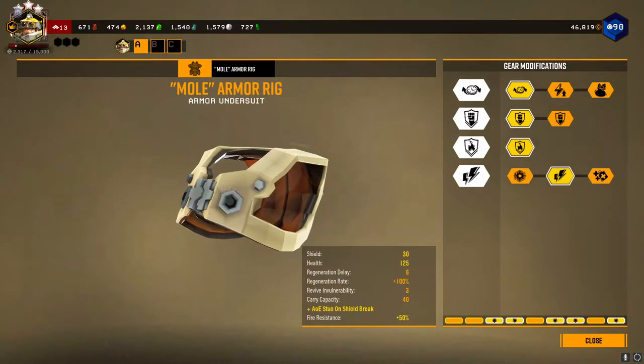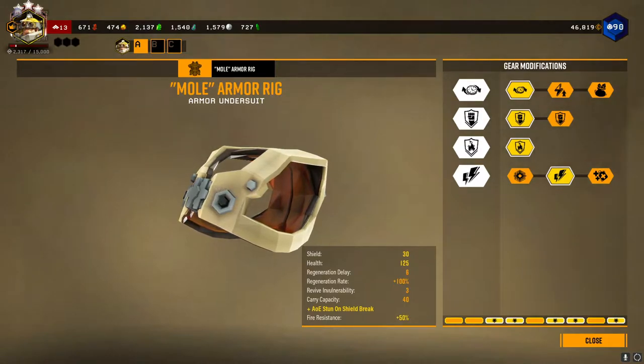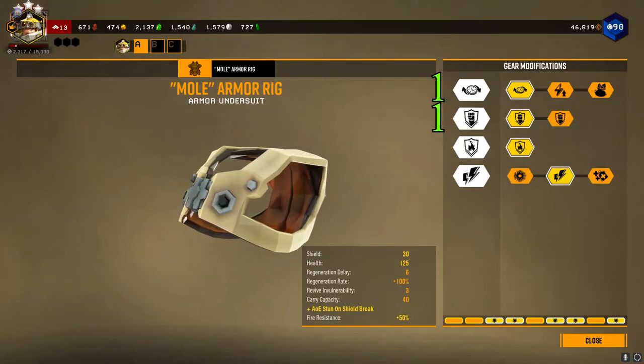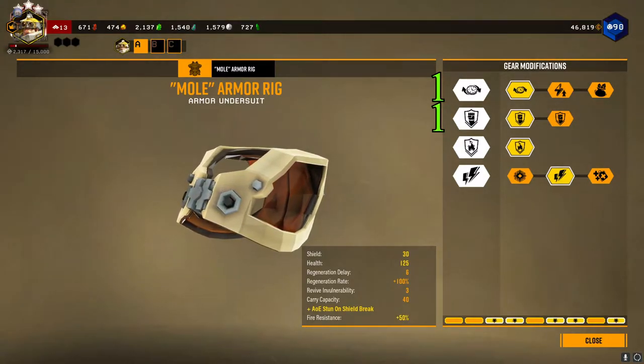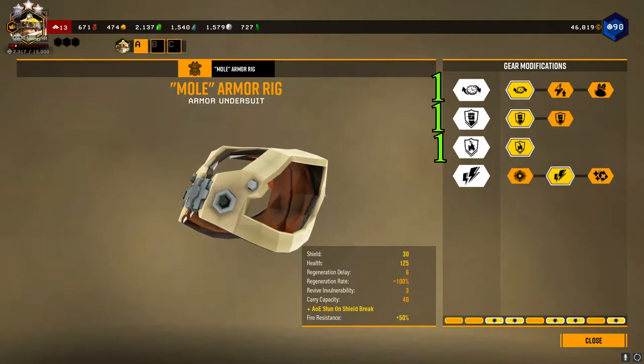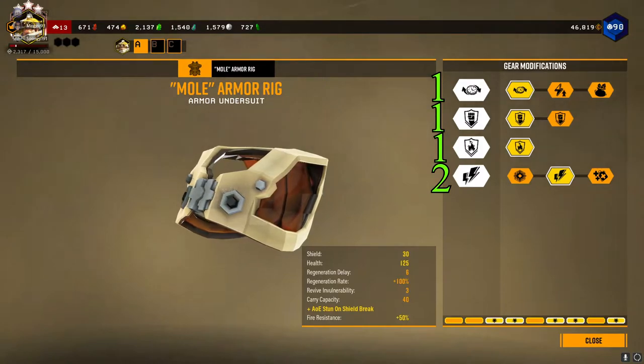The armor gear modifications I use for each dwarf: improved generator for faster shield regen, overcharger so your shield can absorb more damage, temperature insulation for fire resistance, and static discharge so when your shield breaks you can electrocute nearby enemies.